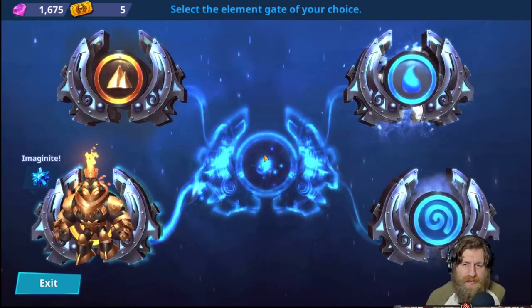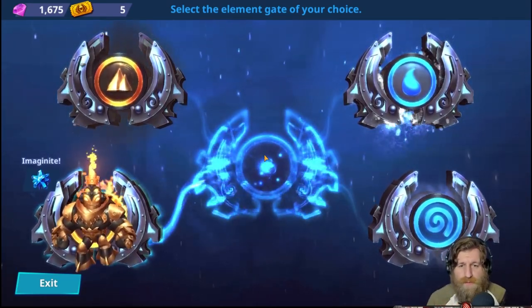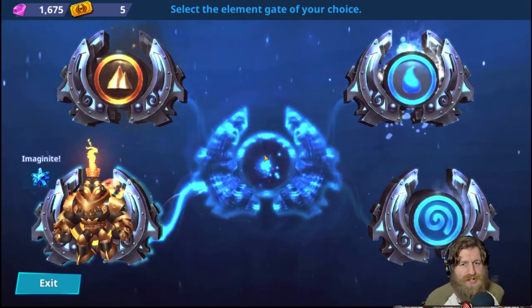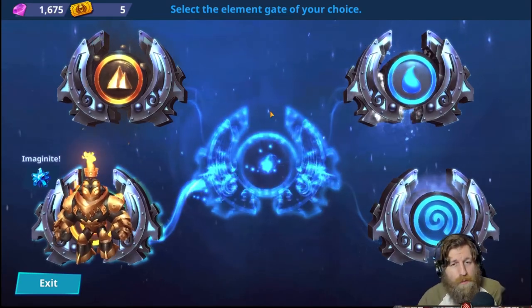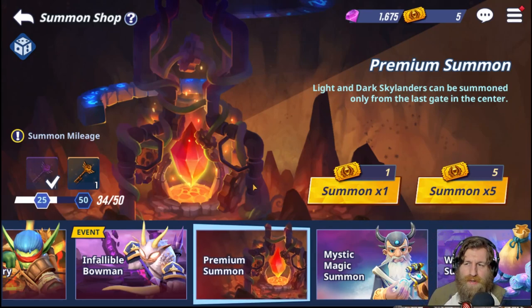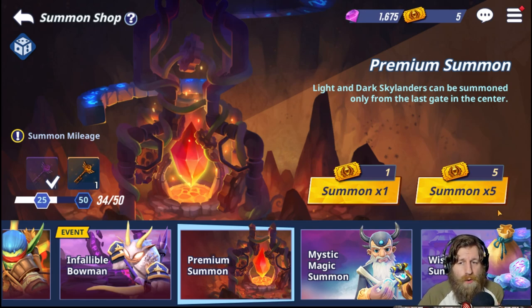The fifth gate only appears when you do a five-time summon, and it's special. If you pull a fifth gate — which you can only do in the five-time summon — it also drops a chance to pull a light or dark portal. It changes so everyone else's element chances go to about 11-point-something percent, and you get a 2.5% chance to pull a dark portal or a 2.5% chance to pull a light portal. That only activates with the five-time summon — that's the only way to get a chance at light and dark Skylanders, including light and dark legendaries and heroics. You cannot get them from events, mystic magic summons, or wish stones.